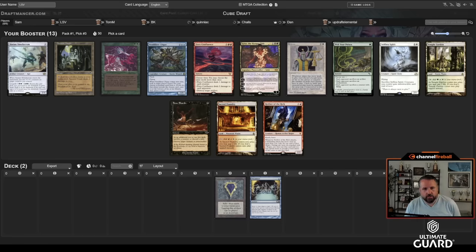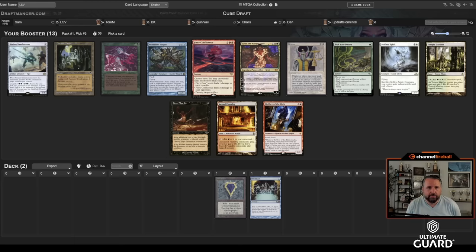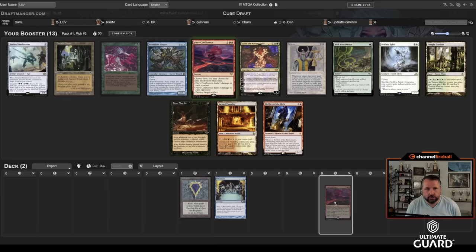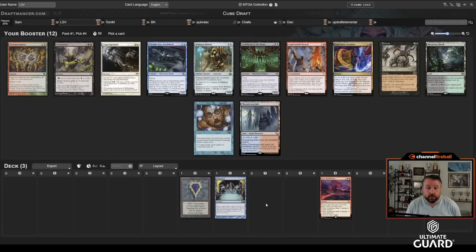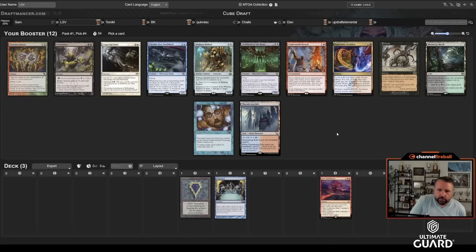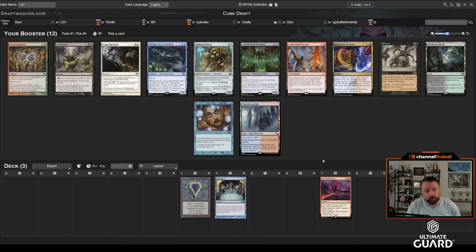Sam Rolf is passing to us — he's a tricky one, he did pass us a pack with Chain Lightning just now. There's also Balance, which works pretty nicely with Mox, but I've had enough medium experiences with Balance that I'm not at the point where I want to take it over Fiery Confluence. There's also Ancient Tomb, but I'd rather just take Confluence. I also really like blue-red as a color combination.